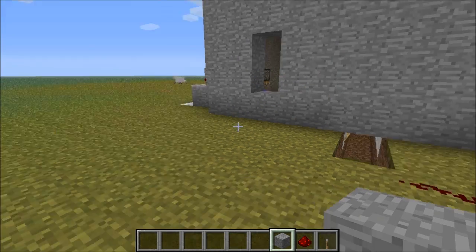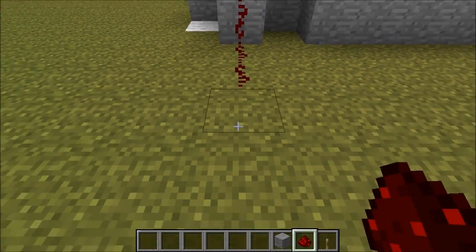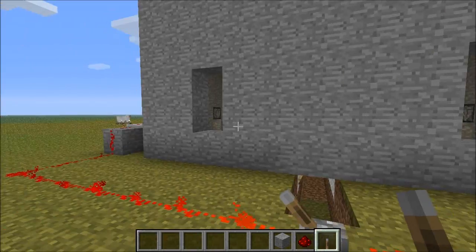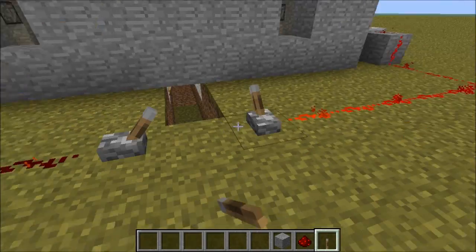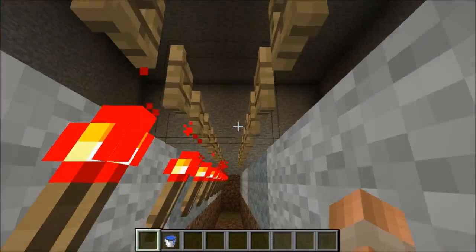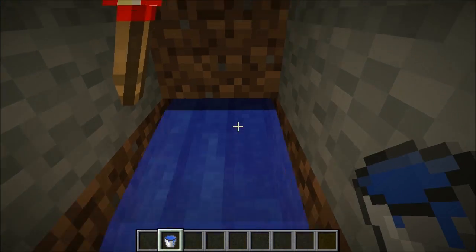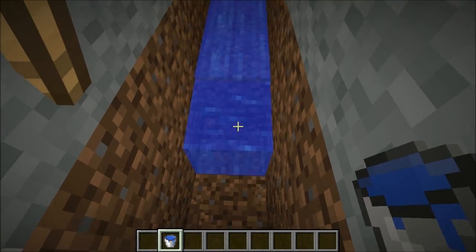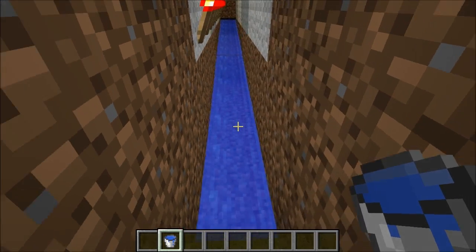Now we are going to wire the redstone by placing a block in front of the repeater with a redstone wire on it. Then lead the wire out to a lever that you can use to control both sets of pistons, or alternatively you can put one lever for each set of pistons. Now we are going to place in our water stream. Walk all the way to the end, remove this block and then place some water. Follow it all the way to where it ends and then place some water again, and you will need to keep doing this depending on how long your tree farm is.